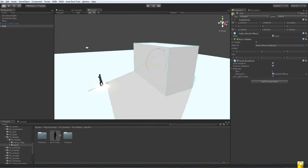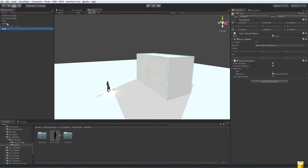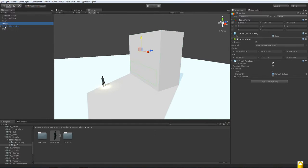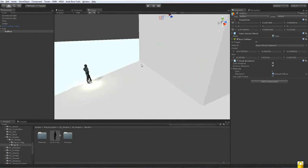Now let's move on to the wall run. We're going to unparent the ledge and make this wall a bit bigger. Then we'll create an object for the wall run — parent it inside the wall and name it 'Wall Run'. The wall run animation is really good. You'll want to change the layer to 'Wall Run', not 'Wall Climb' — wall climb isn't needed in this tutorial.